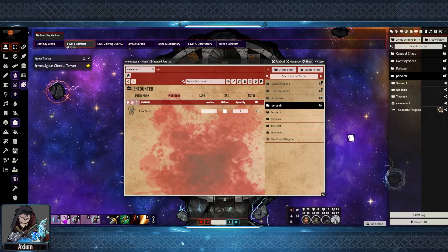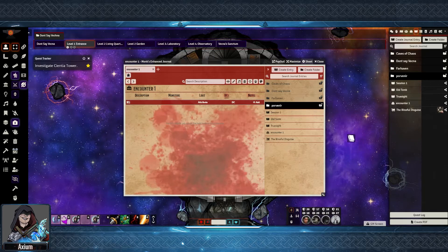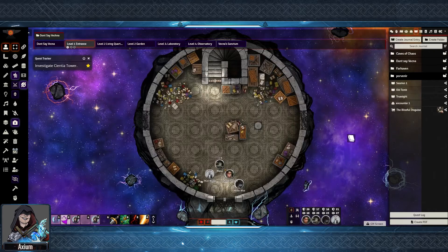Under the Monsters tab, we have the monster that they will be fighting. Then under the Loot section, there is what loot they will gain from the encounter — I've dragged in the items as needed. There's a DC section that I'm not using currently on this one, and then a Note section that is only viewable to the GM.